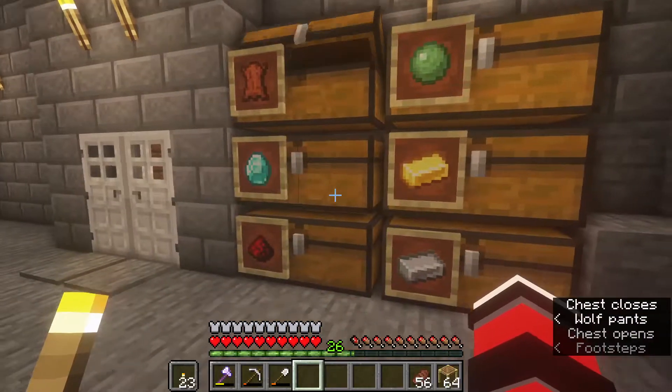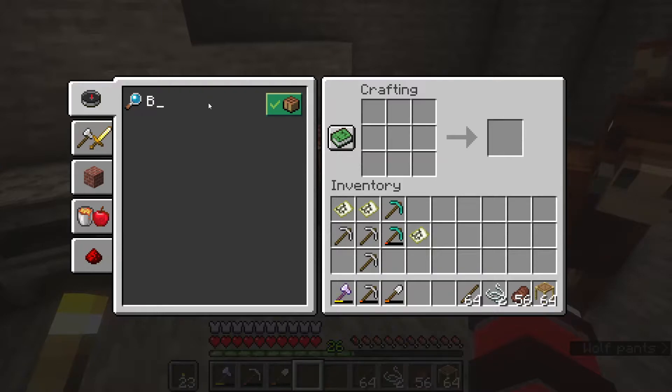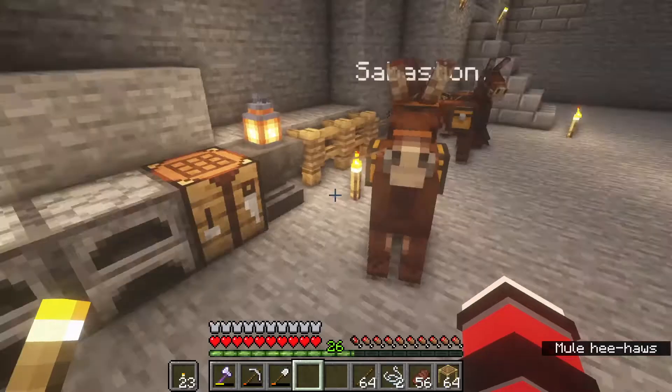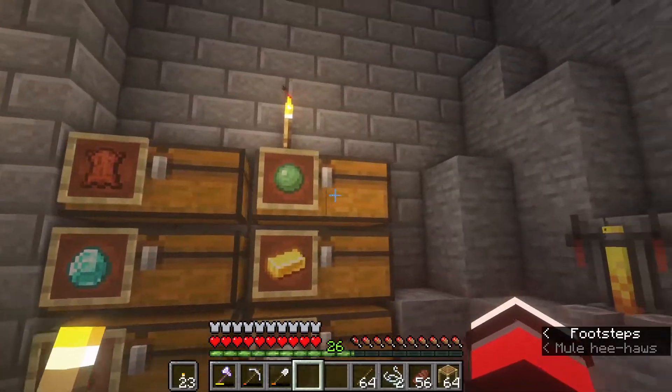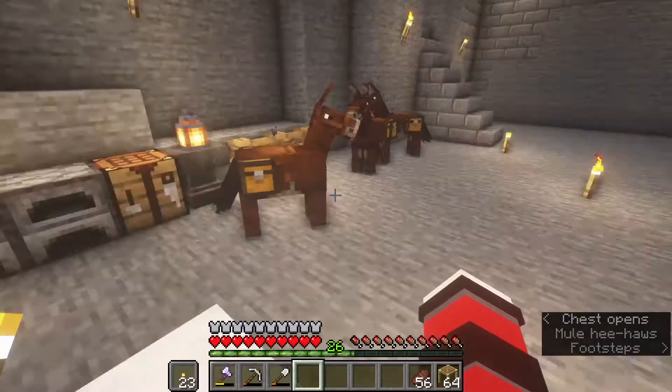Would you like me to come be your bodyguard? I can make you a bow - oh, that's not an option. I'll get sharpness on a sword. I've got to bring some stuff back from the other base to make you a bow.